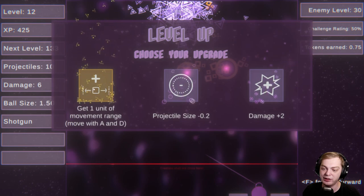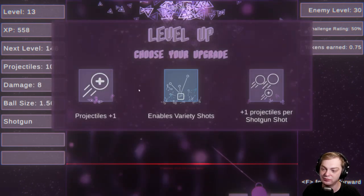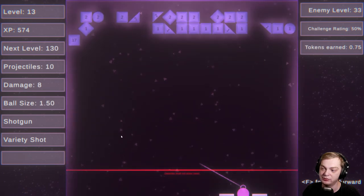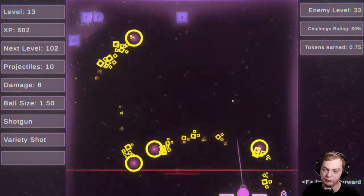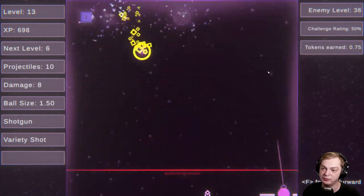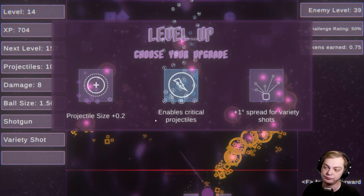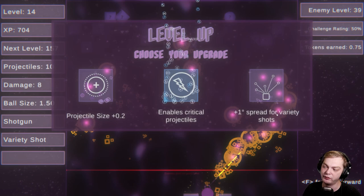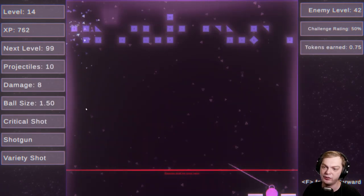Whoa, I just almost killed that in one go! I did it in one go! Get one unit of movement range — that's not bad, I can move around. Let's go with vertical shot — what does vertical shot mean? Okay, so let's go with that. Break almost every single thing. Plus one degree spread for vertical shots.